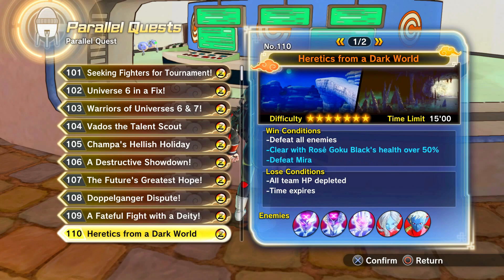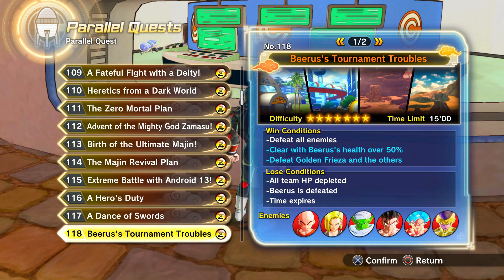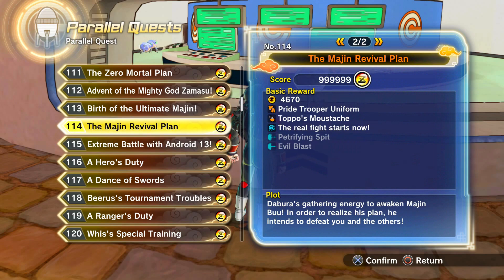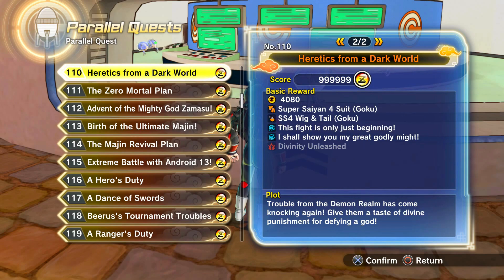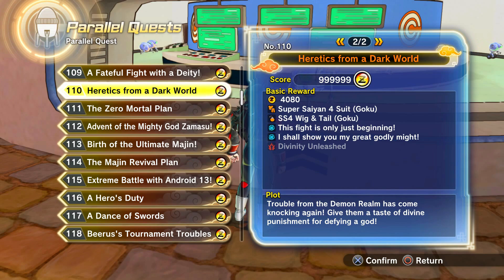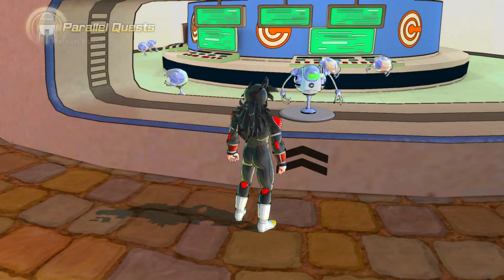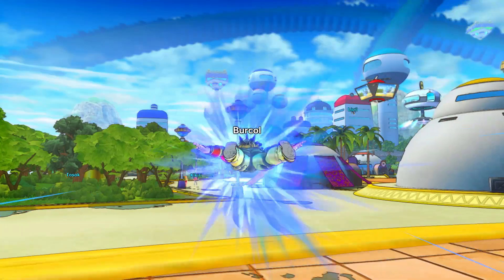To get the Super Saiyan 4 outfit, it's a little bit later on. It's Power Quest 110, which I believe is from DB Super Pack 4 — or 3, I forget which one it is, I think it's from 4. But it's this Power Quest right here; here's the ultimate finish. I think you can get two pieces of the Super Saiyan 4 outfit there. I've got 99 of each, which is rather nice.